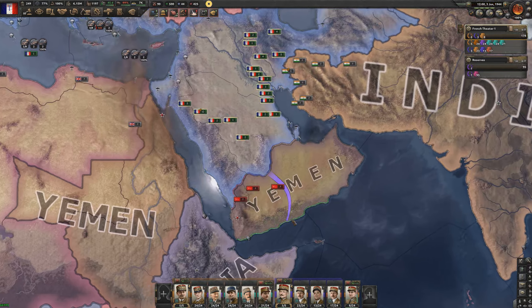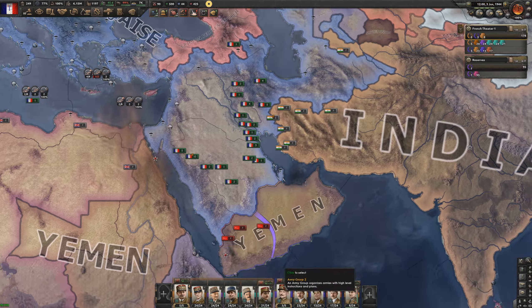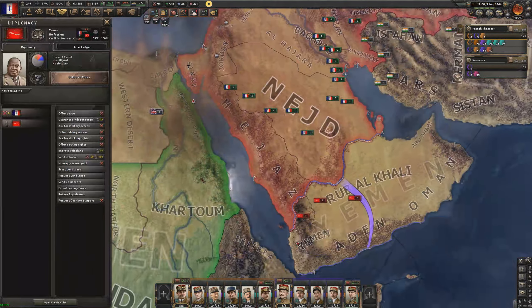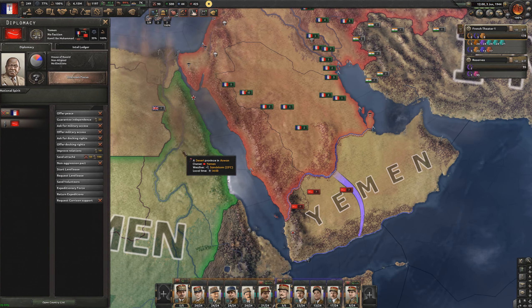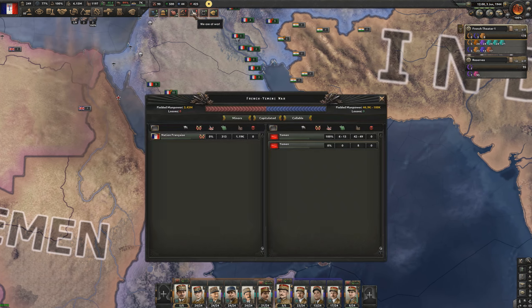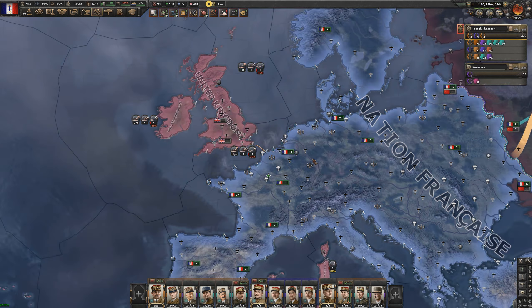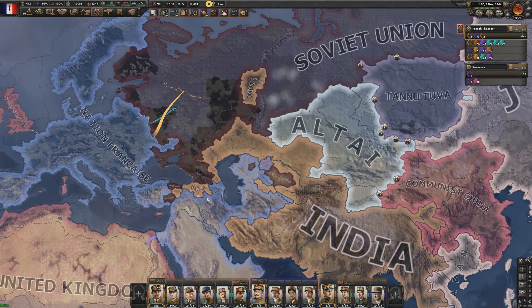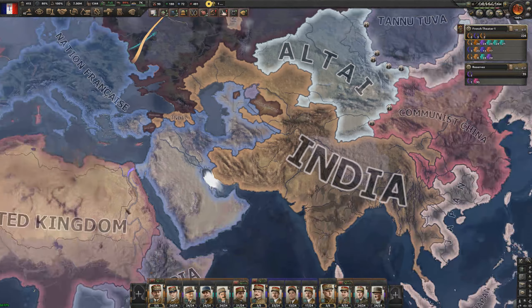Somehow we capitulated the Turks right alongside Yemen — and there appear to be two Yemens, both with separate capitals. It looks like one is a colony of the other, which Battle Royale is supposed to prevent, but here we are. After constantly fighting and winning, the game is now just throwing weak opponents at us like Tannutuva.